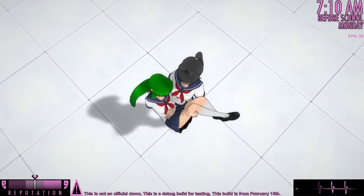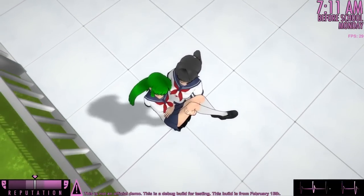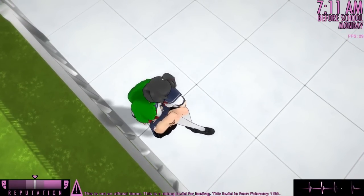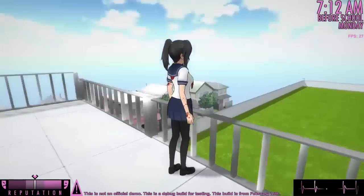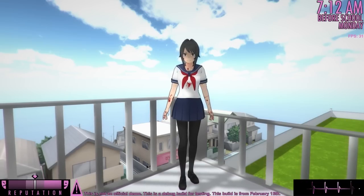The most efficient way to transport a corpse off of a rooftop would be to drop the corpse off the roof. So, I've given Yandere-chan the ability to drop corpses off the school rooftop. It's only possible to drop a corpse off the roof at specific locations where the railing is low enough.